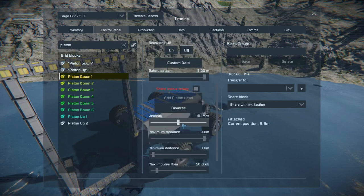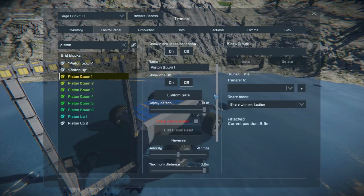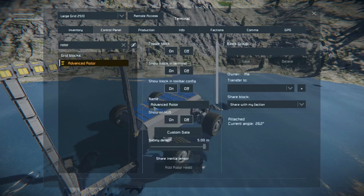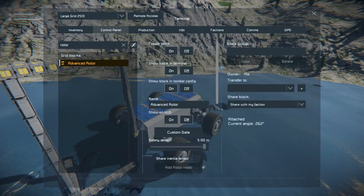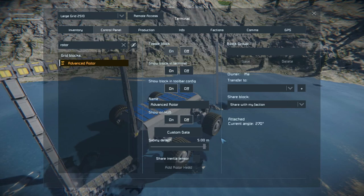It's on. Why is it not reversing? I don't know. Rotor off. Now the piston is coming up a bit. Basically, we need to tell it to go down a little bit, stop it, and then start it again. That's not the kind of automation that I had in mind, to be honest.